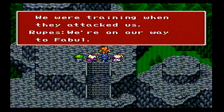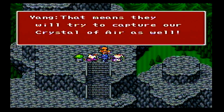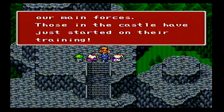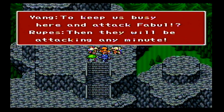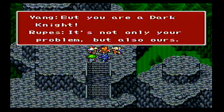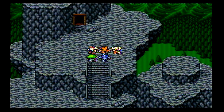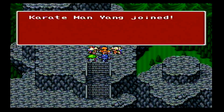Yang introduces himself: 'I am Yang, the karate master for Buell. We were training when the monsters overtook us. Golbez must have sent them — they must be using them to attack the crystal. That means they will try to capture our crystal of air as well. Damcyan was already attacked and had the crystal taken away. For Buell is next, but I'm the only survivor of our main forces.' Edward replies that he's the Prince of Damcyan. Yang agrees to help, noting Fabule is to the east over the mountain.